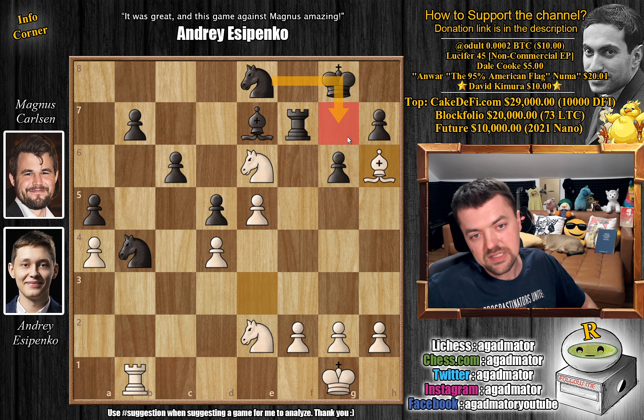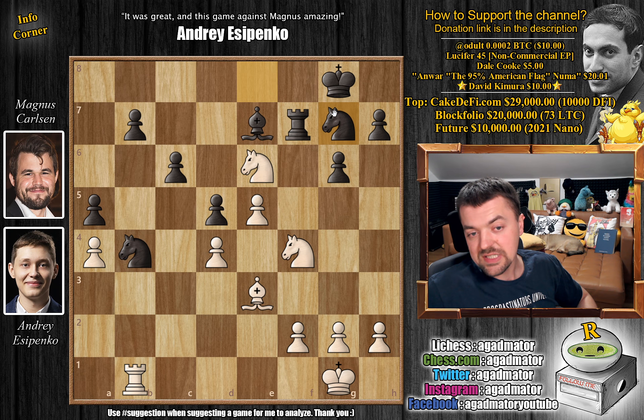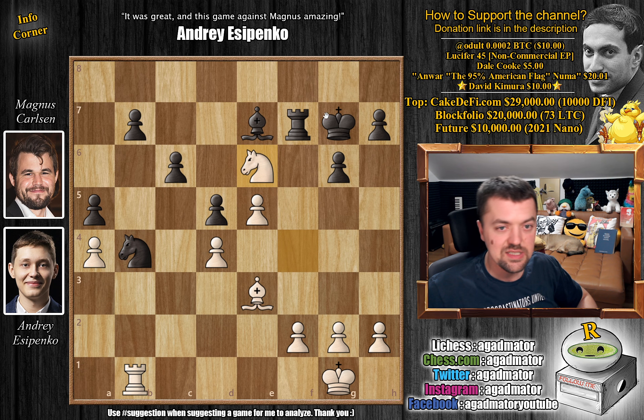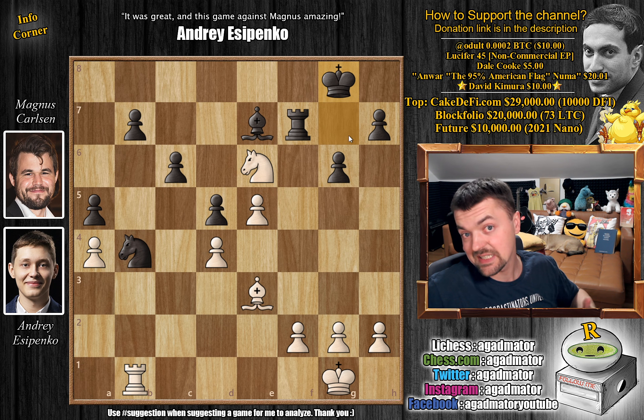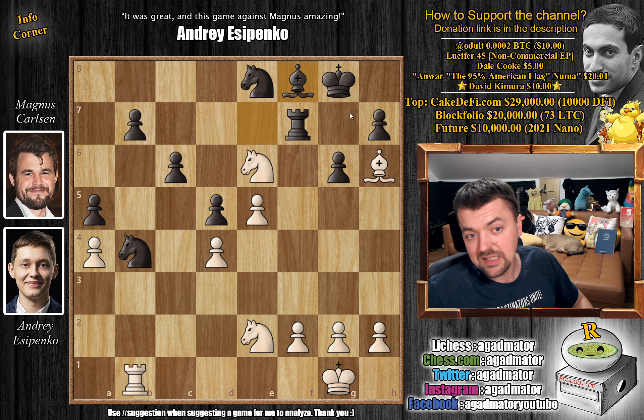The idea is that you have to prevent the knight from coming to g7. If you play something else — say knight to f4 — then knight g7 and black's position is a little bit easier to play. For example, captures, captures, knight e6 check, king goes back, and it's not great for black but it's not lost. So Yesipenko found the very difficult bishop to h6. Without knight to g7, what moves are there? You can't push pawns. You can't move the knight because the b7 pawn hangs. The knight has nowhere to go — all squares are taken.